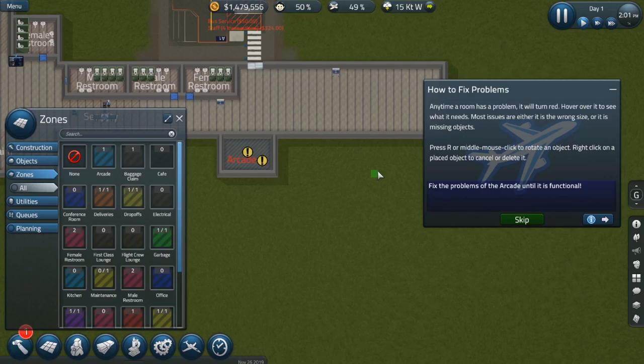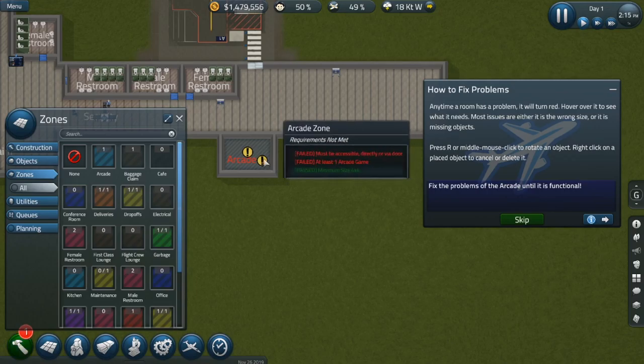Any time a room has a problem it will turn red — hover over it to see what it needs. Most issues are either that it is the wrong size or it is missing objects. To rotate an object, right-click. To cancel or delete a placed object, right-click on it. Fix the problems of the arcade until it's functional — it must be accessible directly or via a door, with at least one arcade game.